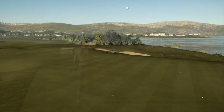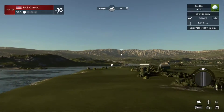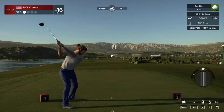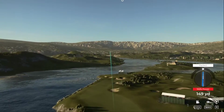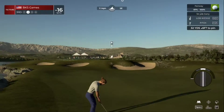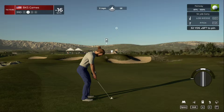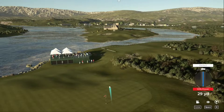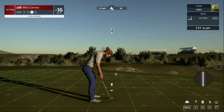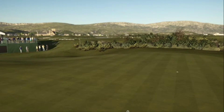Let's check the old scorecard — sitting at 16 under for the round. Let's see what this third hole has in store for us. Just striped it off the tee. Good shot. That was just a three-foot putt — nice job. That's the birdie, currently sitting at 17 under par.